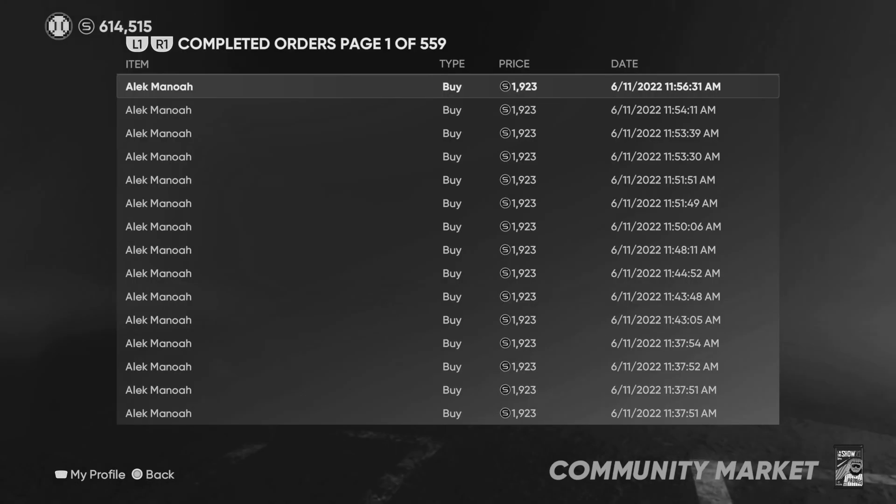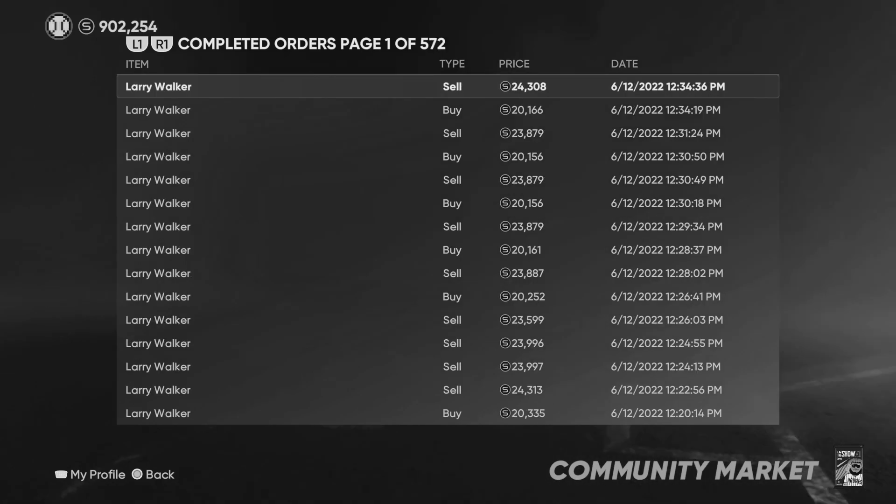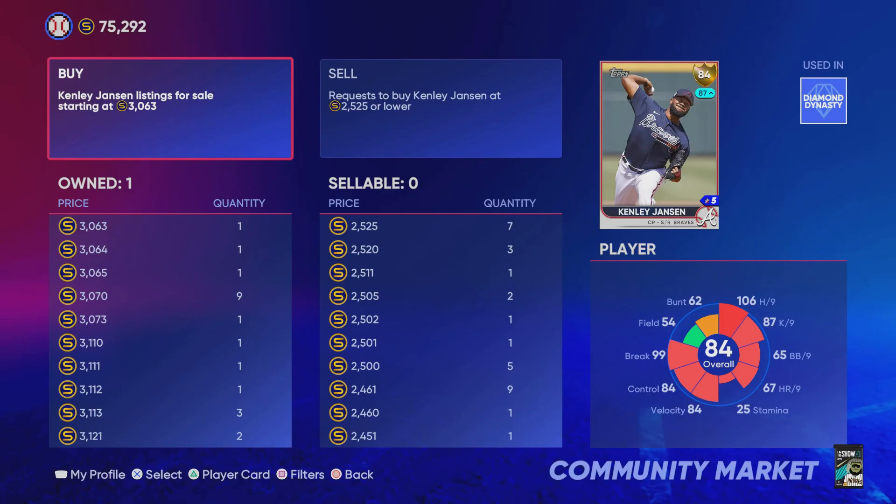So I did the same thing with Alec Manoa. I thought he was going to get upgraded — he was at an 84 overall gold — so I put about 200 buy orders up for him between $1,600 and $1,900 stubs. If you don't have a lot of stubs to work with, you can flip in a different way; that video will also be pinned in the comment section. This method is for when you have a good stub count and you want to multiply those stubs.